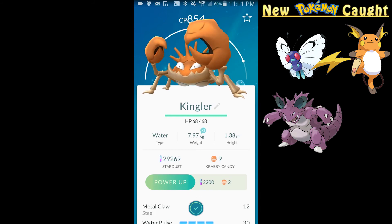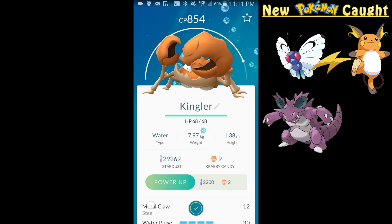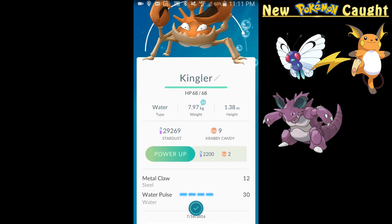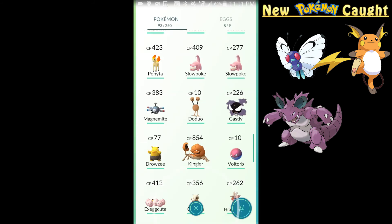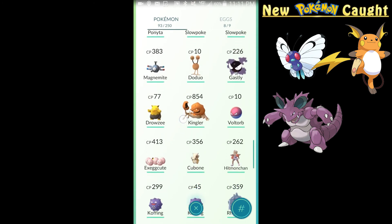854 CP — not too bad. Let's look at these moves: Metal Claw and Water Pulse. I'm not mad at all.